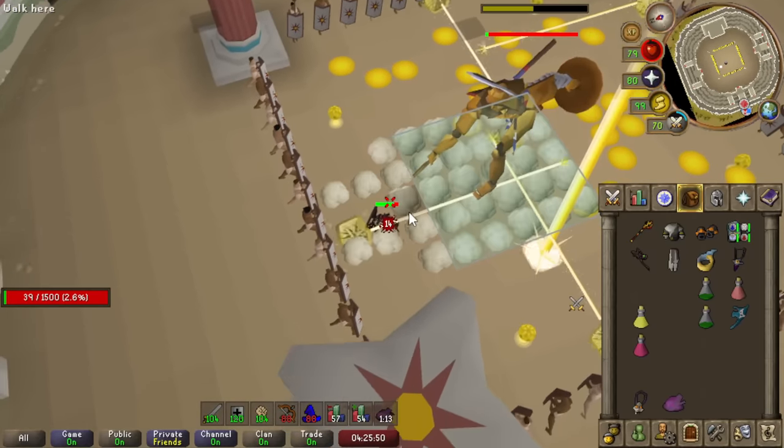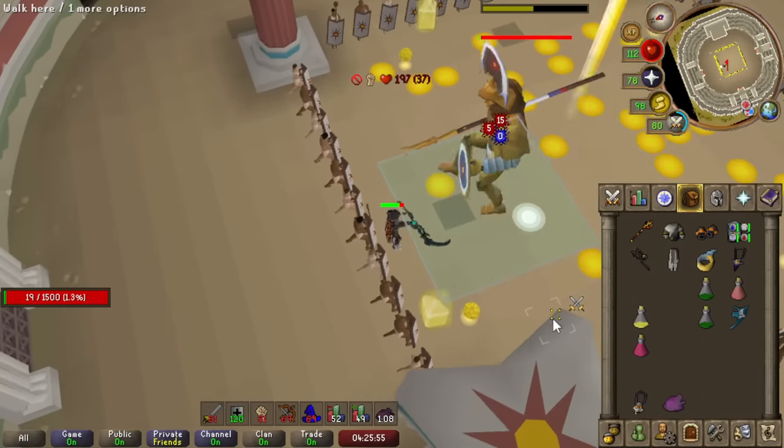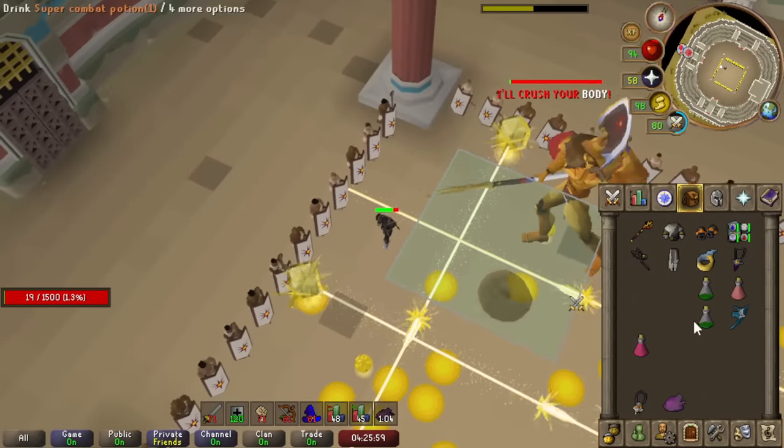Generally speaking, if you just fight the boss in the middle of the arena or in the middle halves of the arena, then you won't get hit by the flares. I almost lost this fight because I didn't know about that.